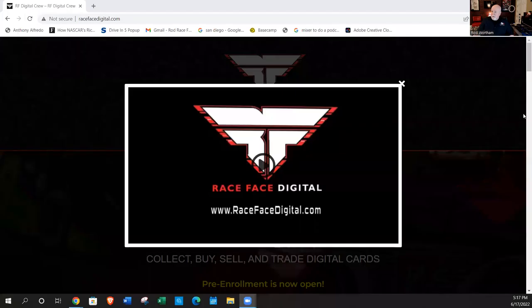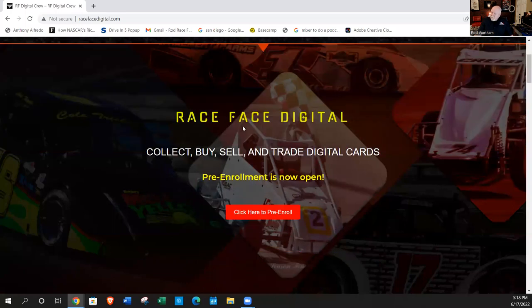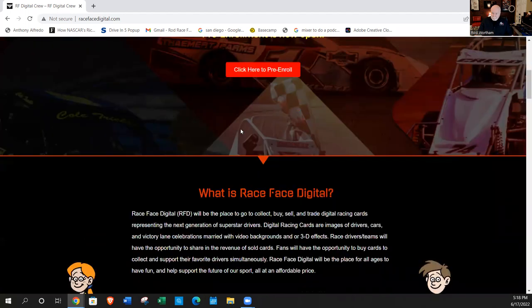I'm going to share my screen to give you a glimpse of what we've put together. The website is called Race Face Digital, and the email accompanying this video has a link to the site. The first thing that pops up is a welcome video for me explaining what they're looking at. Keep in mind this is a demo pre-enrollment site — when the actual site goes up it will look a lot different than what you're currently seeing.